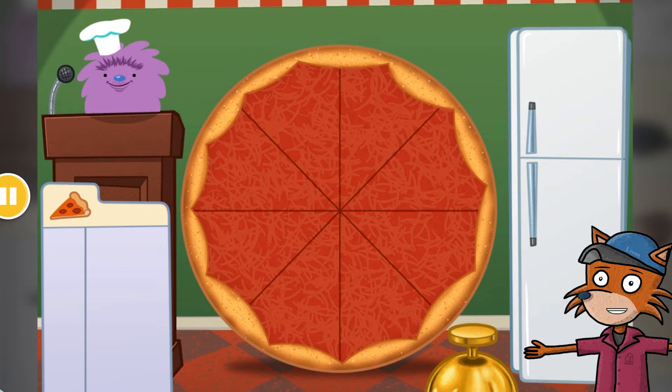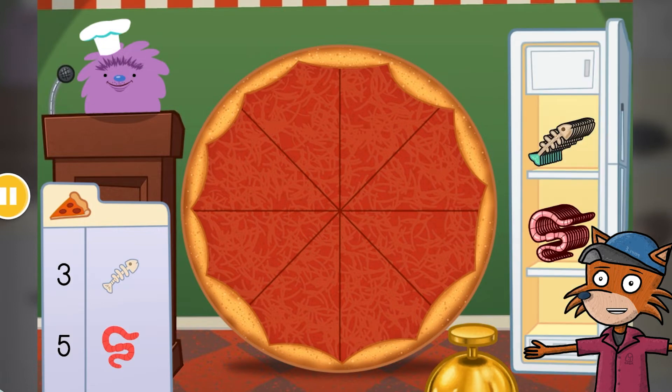Today we're going to count pizza toppings. Drag items from the fridge and put them on the pizza. Click the bell when the toppings are just right. Make a pizza with 3 fish bones and 5 worms.